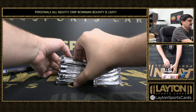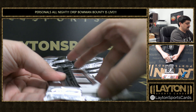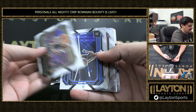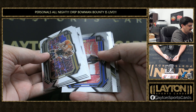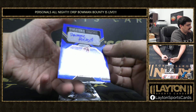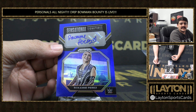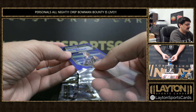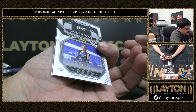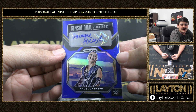Auto first pack! It's going to be a blue auto of Roxanne Perez — Sensational Signatures. You guys said she hadn't signed much, maybe her first auto. Roxanne Perez on the blue, numbered to 49, this is 33 of 49. I'll mag that for you, Wahoos — nice hit!